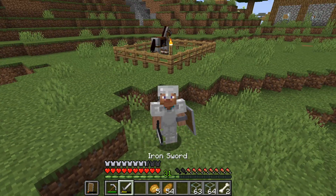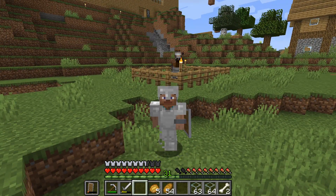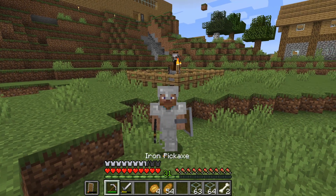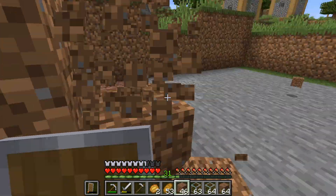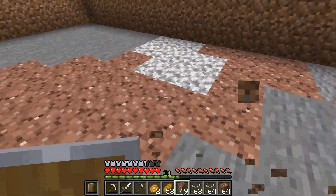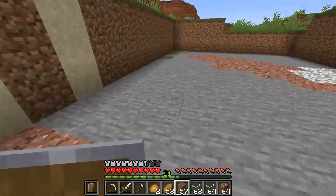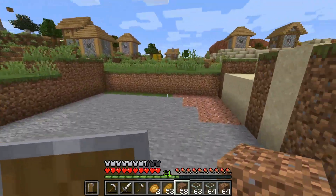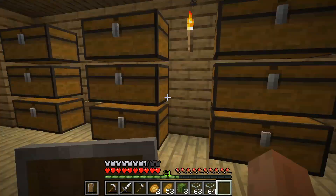Hey, hi, hello everyone, it's Durris. In this episode we're going to be making a villager breeder, and that may sound a little bit inhumane — I would agree that it very much is — but let's just get started. I created an underground enclosure just outside of the city so that none of my other villagers would see what's happening, and once it was complete I had to go get some villagers into the enclosure.